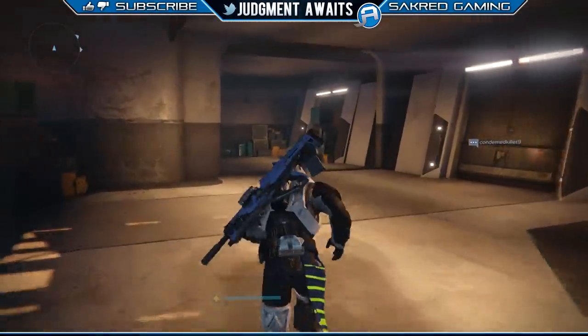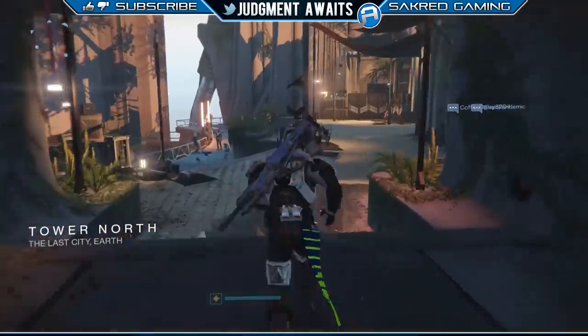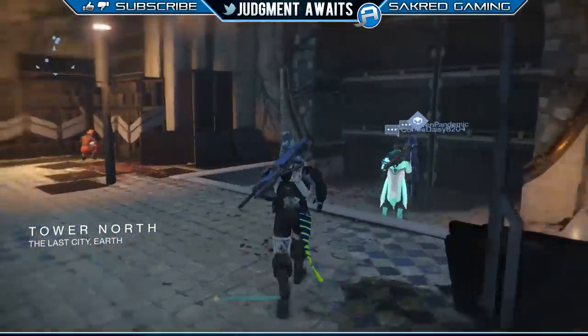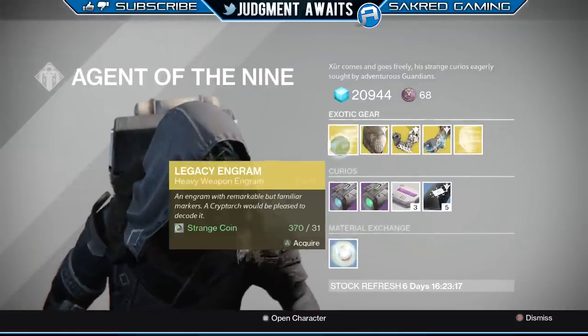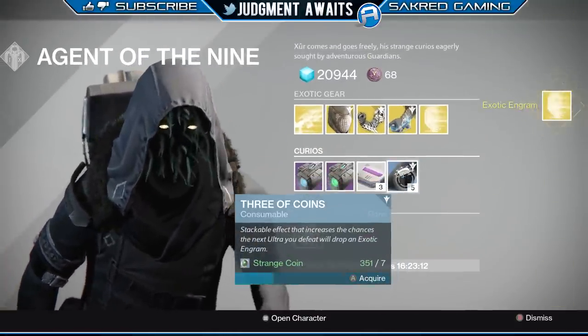Every time you level up your character, you have a chance of getting strange coins and motes of light. Even if you get to level 40, you still have that experience bar at the bottom. Every time you level that up, sometimes you'll see three motes of light drop and different things drop for that.